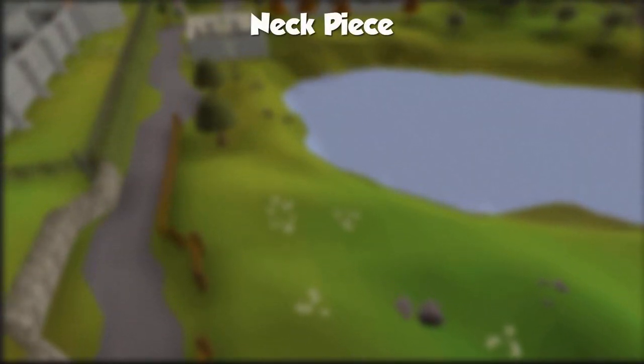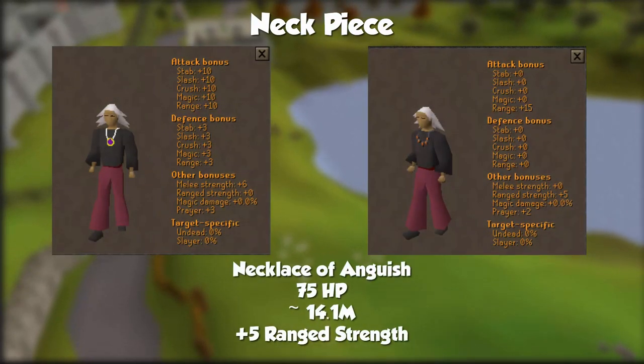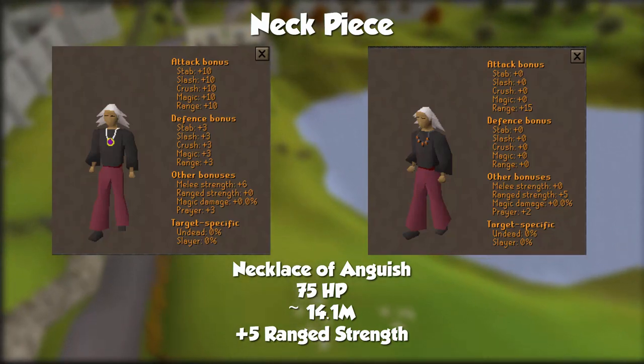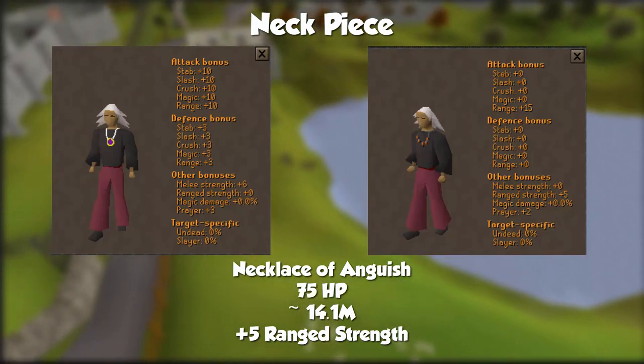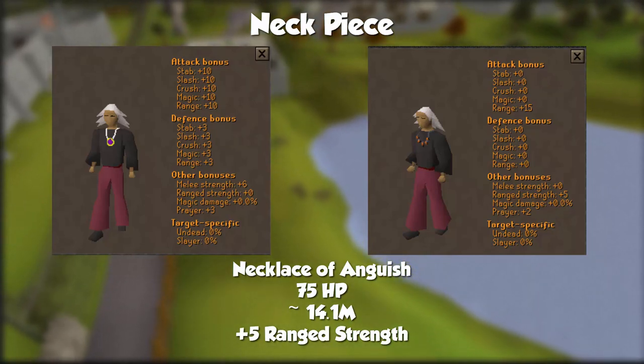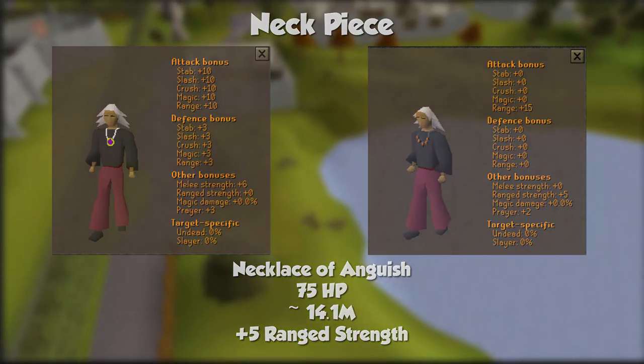Your neck piece? Get that Glory out of here. We're going for the Necklace of Anguish, which requires 75 HP and is around 14.1 mil GP. This necklace is the best upgrade for your gear besides your weapon, because it is one of the few pieces of gear that gives you plus 5 range strength. I know this is very expensive compared to our first item at only 700k, but it's well worth it for the DPS increase.